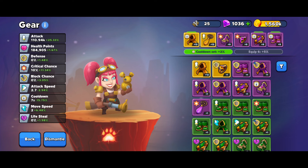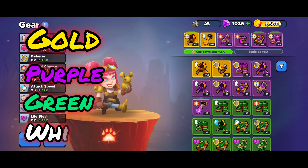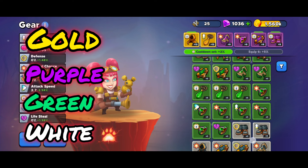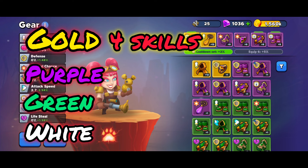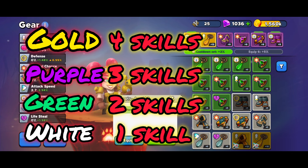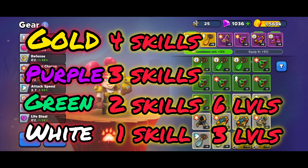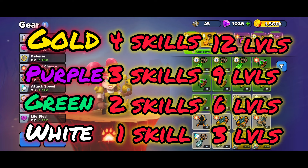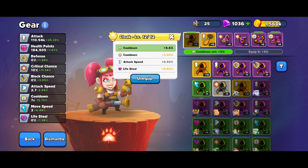There are four tiers of gear: gold legendary, purple epic, green rare, and white normal. Gold allows upgrading four stats and up to 12 levels; purple allows three stats up to nine levels; green allows two stats up to six levels; and white allows one stat up to three levels. The top stat is the main skill — for example cooldown — and the second, third, and fourth skills are revealed randomly as you level up.